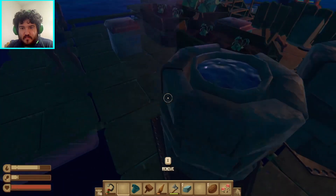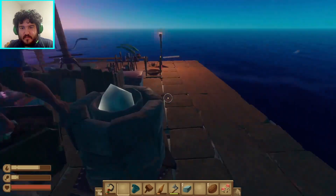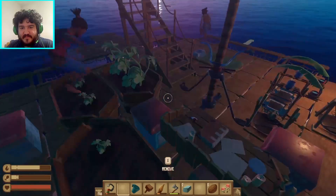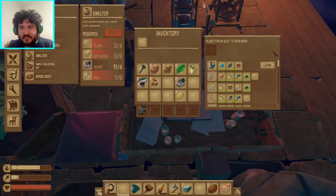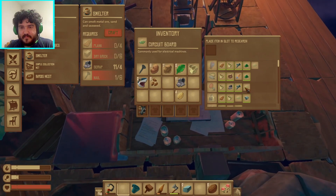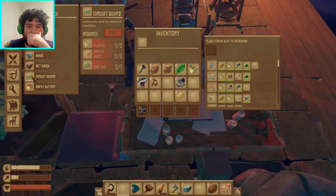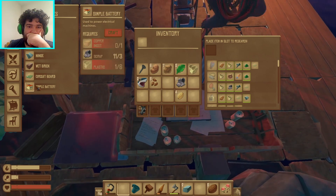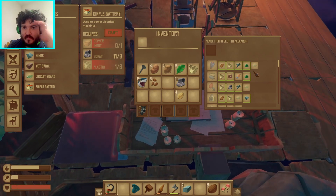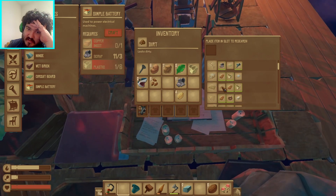Do we have any copper? Oh yeah, yeah, we do. Hey, what happened to the explosive goo? I researched it. Oh, awesome! Alright — circuit boards, glass, dirt.